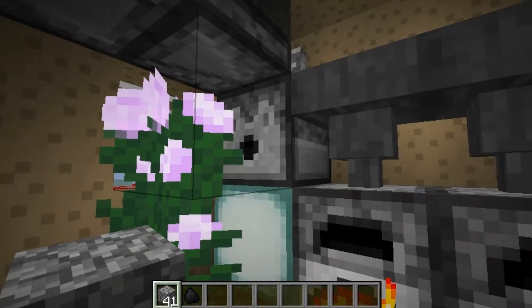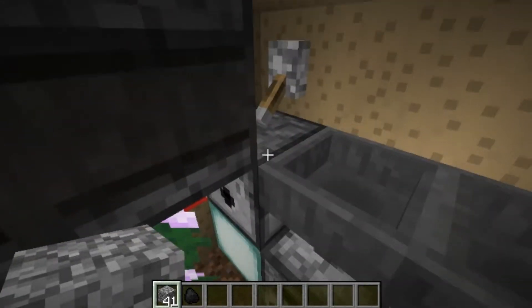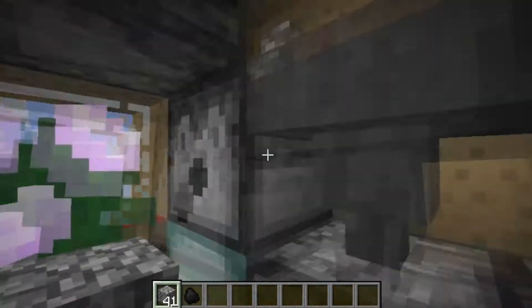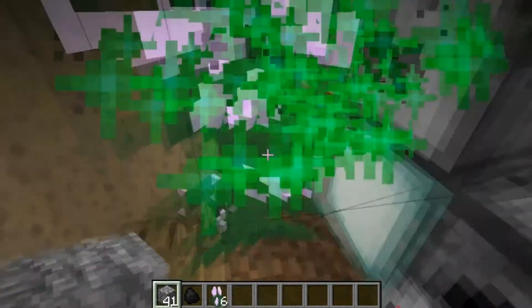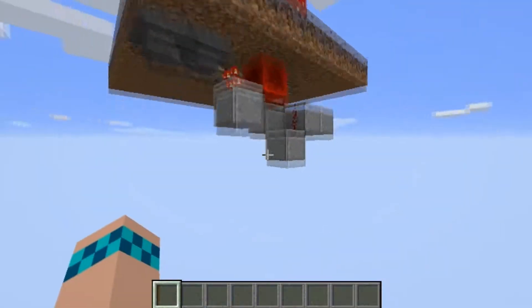Right here we have a flower farm with some bone meal inside. We can pull the lever and we have an automatic flower farm.